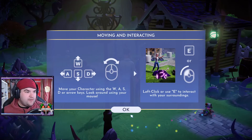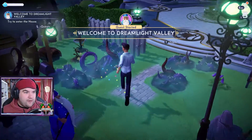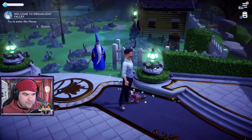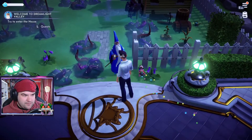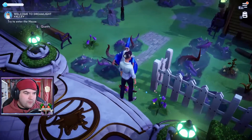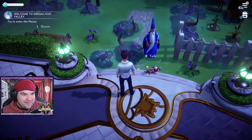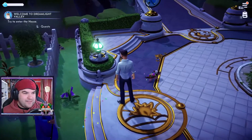We're going to try and do mouse and keyboard for this — no controller. We'll see how we go. I have determined this is what I will call a crocola sundae. Look at him — it's just a crocodile with a sundae on him. He's so cute.